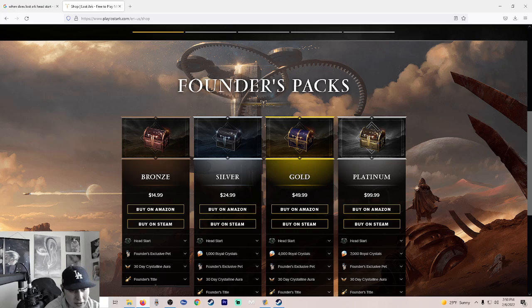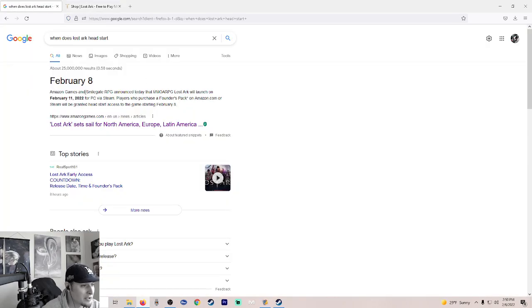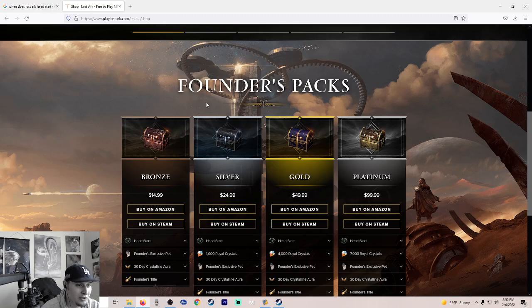If you want to play early on the 8th instead of the 11th, then you're going to want to get at least a bronze, silver, gold, or whatever. The bronze will let you get in early — that is on the 8th. From amazongames.com, it is February 8th. The game's actually going to launch on the 11th, but anybody that gets the Founders Pack will be able to start on the 8th, which is in two days, on a Tuesday. So if you want to play Lost Ark Tuesday and get that head start, you better get a Founders Pack and get it quick.